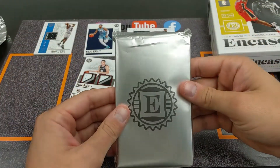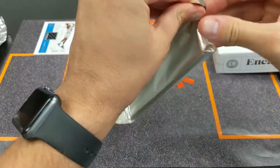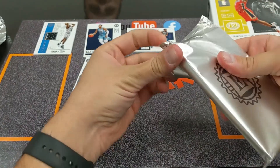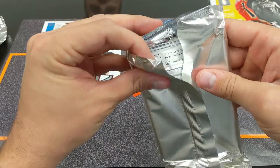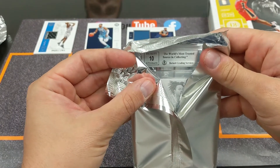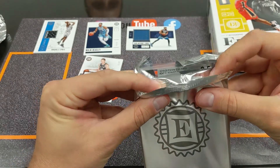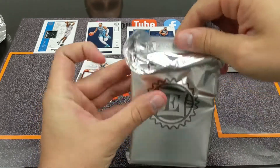Alright, now for the big reveal — the PSA graded card. Let's do a slow roll here. We got a Beckett 10 on the autograph, which is really nice. And an 8.5 on the actual card itself. Let's see who we got.